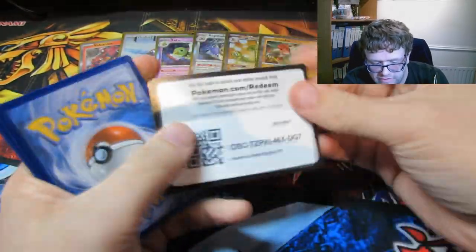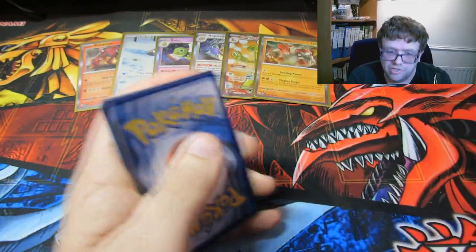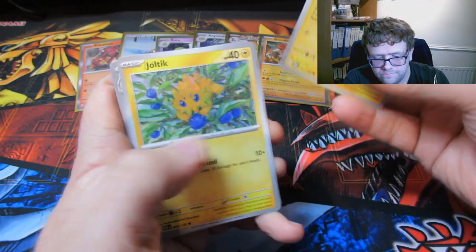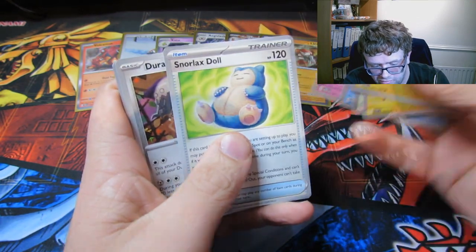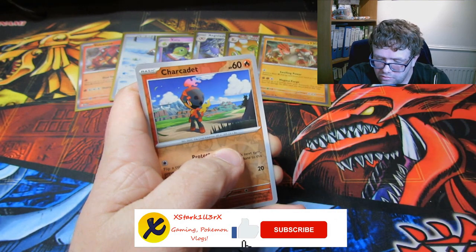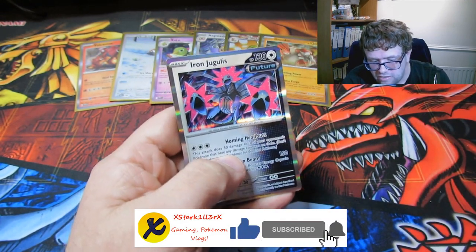I've got the box down here which I'm using for the sleeving, so it's very useful. We have a Minior, a Joltik, a Ludicolo, a Reminmeroid, a Tinkatink, a Snorlax Doll — it's like a substitute — a Charcadet, a Jirachi, and an Iron Jugulis.